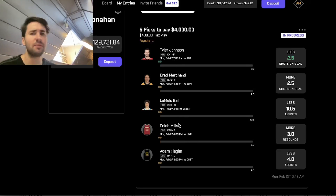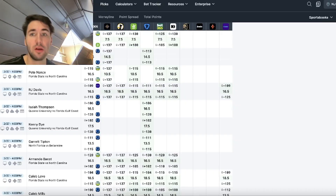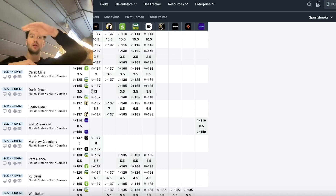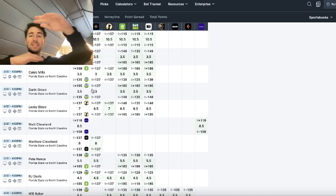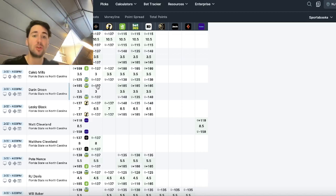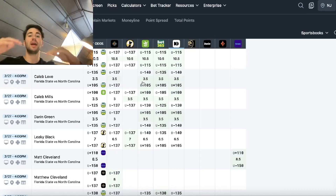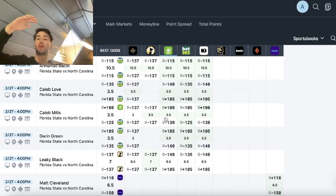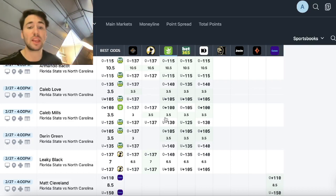Three of these plays came from the EV tool — what about the other two? Go to the player rebounds screen. Caleb Mills' line on Prize Picks is three, but on all the books it's three and a half. Massive discrepancy — three versus three and a half across four data points, all telling us this line should be set at three and a half for Caleb Mills. We're getting Prize Picks at three, so hammer the over. That is a line discrepancy, a market inefficiency that you want to take advantage of as a sharp bettor.